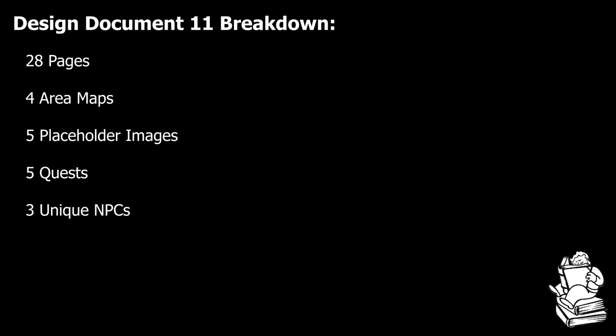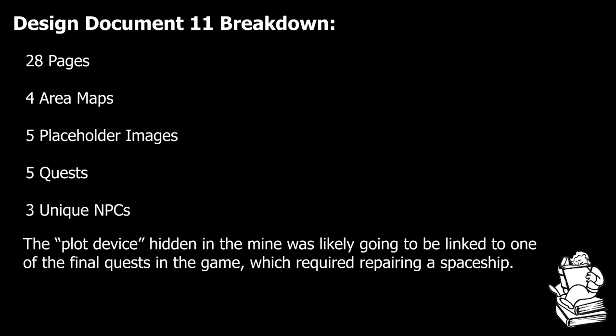Burham Springs was intended to be one of the less ambitious locations in the game, essentially serving as a glorified dungeon crawl. It was designed to present the player with a series of obstacles, skill challenges, and combat encounters that the document estimated could be completed in roughly two to four hours. It's interesting to note that the document treats the location as being purely optional, but comments from one of the game's developers imply that there were plans to hide an important plot device somewhere in Burham Springs.